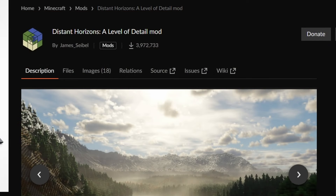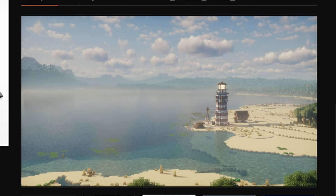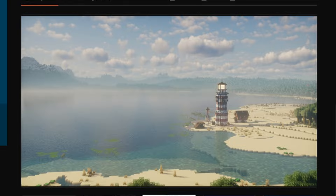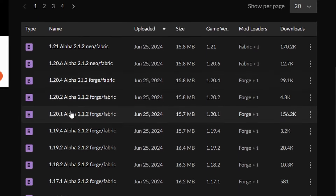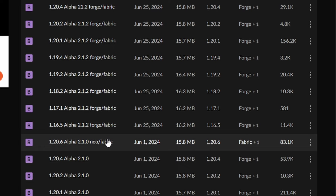Distant Horizons is an amazing mod that lets you experience incredible views in Minecraft. These are actual screenshots from the Distant Horizons mod — there's some sort of voodoo magic that allows you to see very far in your Minecraft world while keeping regular Minecraft render distances. That means really far viewing distances without hurting performance. Looking at the files tab, it's available on many different Minecraft versions and several mod loaders: Forge, Fabric, and NeoForge. So if your mod pack matches these versions, you might be able to play it.